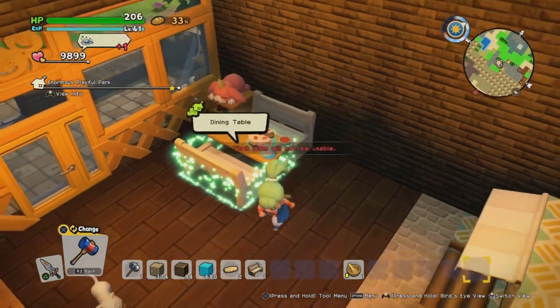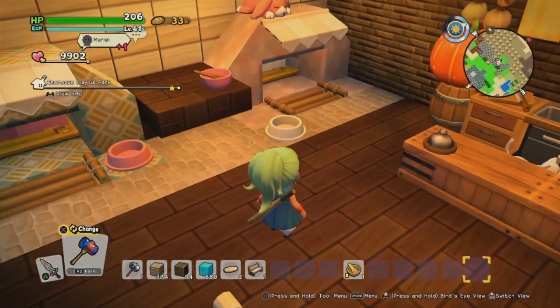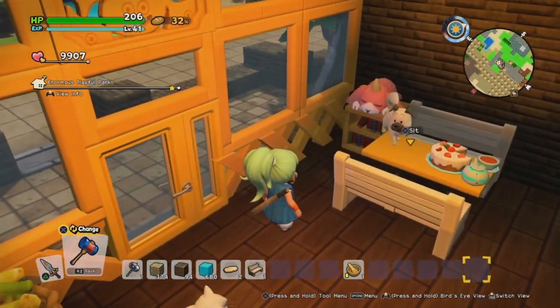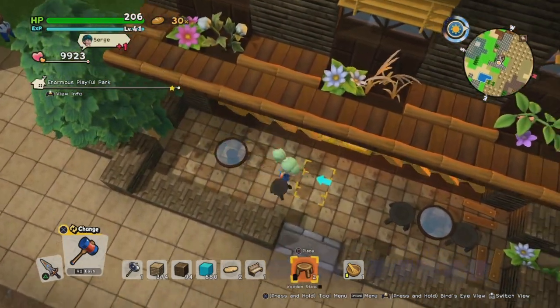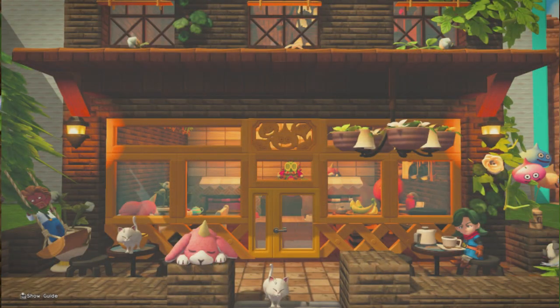The reason I went to all the effort of making this work and having the inside building part of the playful park is so residents will use the inside too. You could just make the inside an animal house and it'll still register, but people won't go in there as often and interact. Now that it's decorated inside, I'm going to put a few finishing touches on the outside — cafe tables are really going to set off that final motif of it being a cafe, along with some flowers, vines, and white roses leading up to the top to tie it all together.